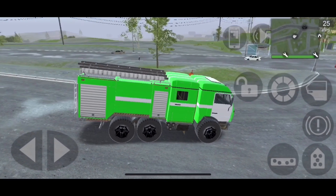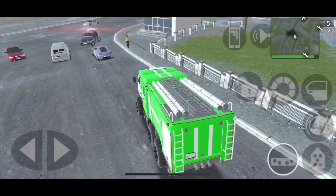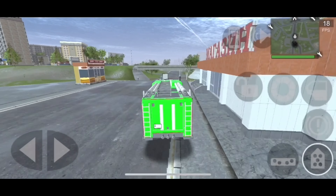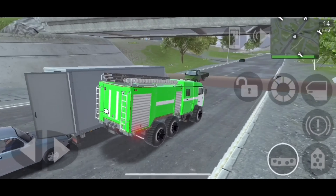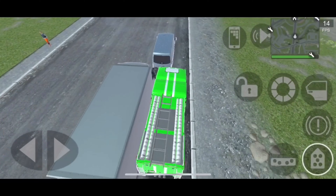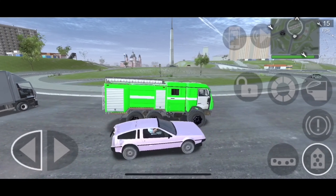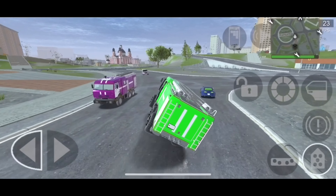My frame rate is dropping super low but it's recovering a bit. Someone's shooting at the vehicle — let's take off and get out of here. It does do a stoppie, which is one trick to keep in mind with this vehicle. The passenger door is very odd in how it works.